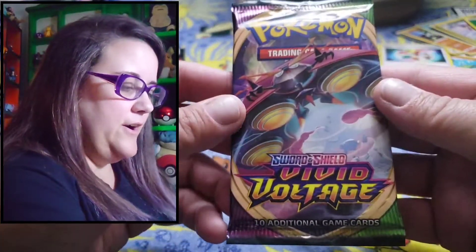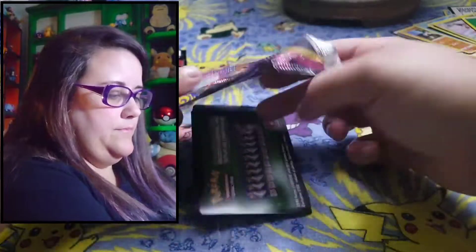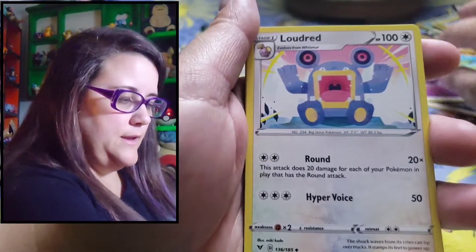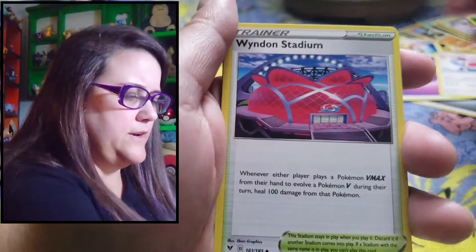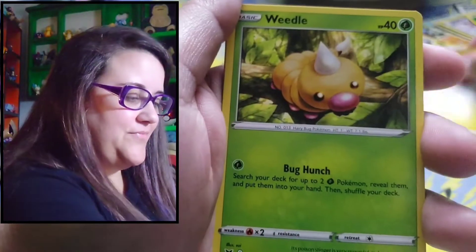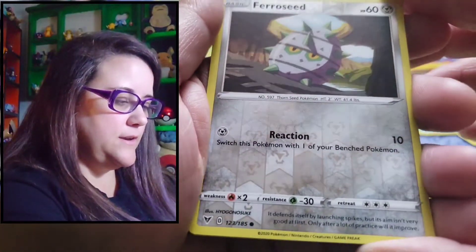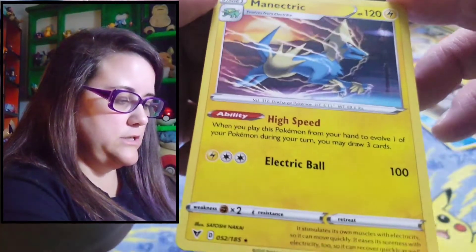Vivid Voltage — I think I hit it. Psychic Energy, Loudred — he looks like one of the blocky ones from the Pokemon game. Winden Stadium, Zebstrika — moving on. Fulltord, Weedle, Gilbert, Clefairy — that's cute — Wooper. Reverse Ferroseed — look at that shine. And a Malamar, non-holo.